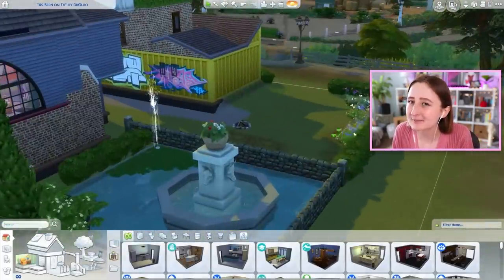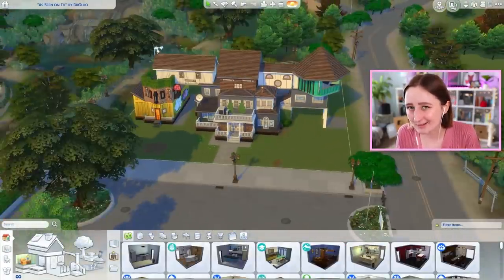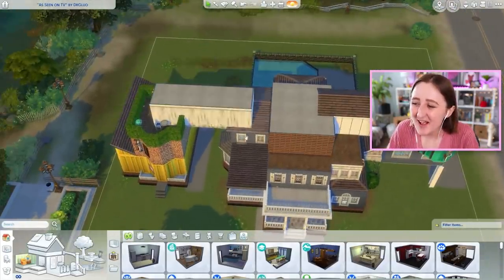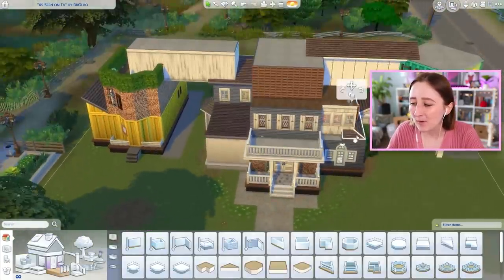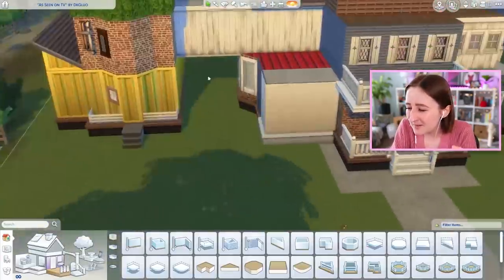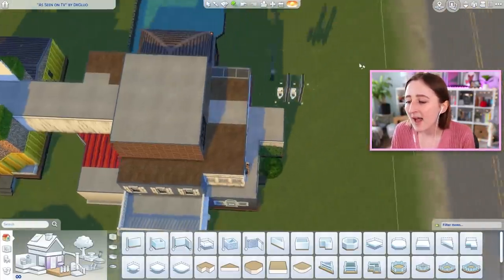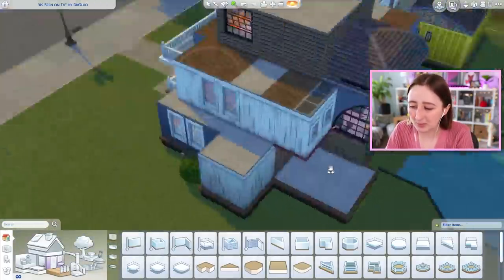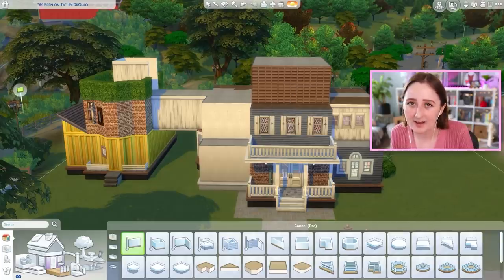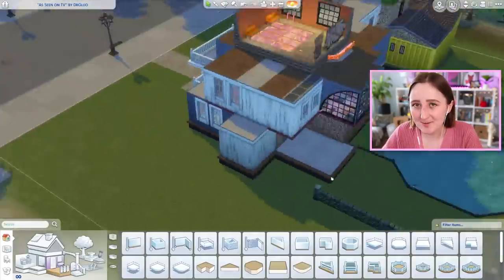I did a couple things I probably shouldn't have, like I moved the house a little bit on the lot. I also didn't keep the house as big as it was. My goal was to keep the original shape — there was a little snippet of the actual exterior before the design show came in and destroyed it, and you can kind of see that from the main blue shingled building in the center. I wanted to keep that Cape Cod sort of vibe — a lot of things in Brindleton Bay look like that.